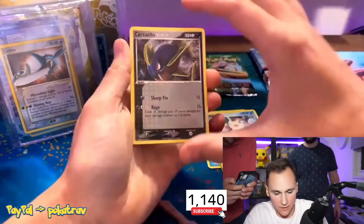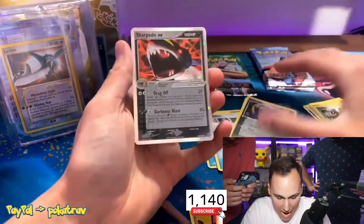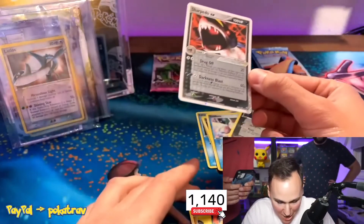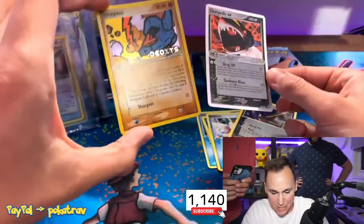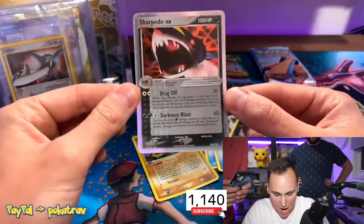Carvanha — here comes the reverse, come on, get a good reverse today. Oh shit! Oh my god, we got a Sharpedo! Nosepass and a Sharpedo — I'm just too light with the cards. Oh we got a Sharpedo — nooo dude!